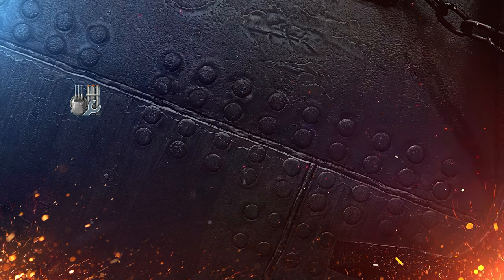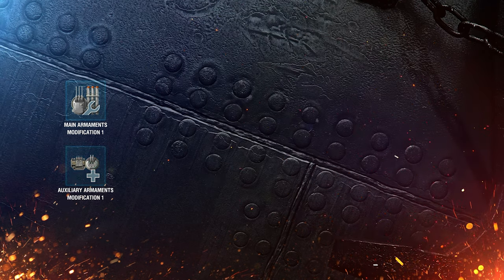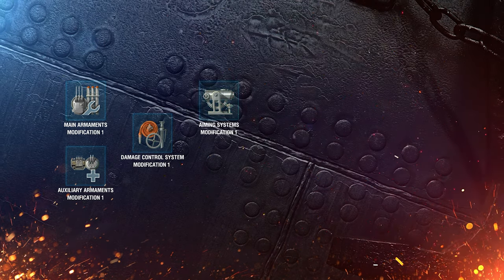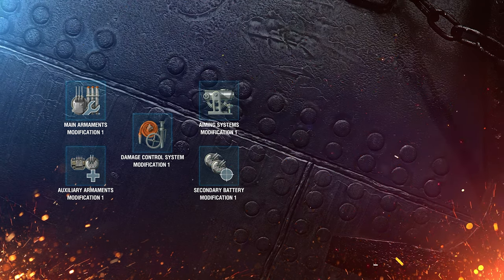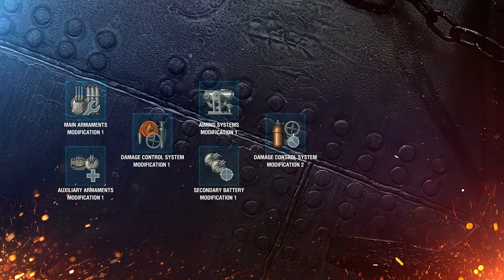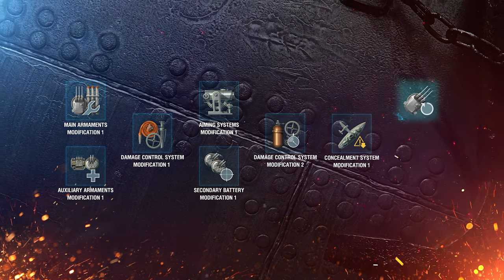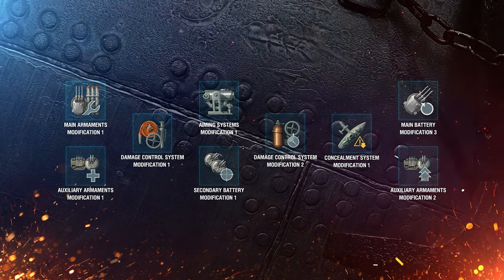Keep in mind, the limited charges of this consumable prevents the ship from overstaying her welcome over time. For upgrades, we recommend the following: Main Armaments Modification 1 or Auxiliary Armaments Modification 1; Damage Control System Modification 2; Concealment System Modification 1; Main Battery Modification 3 or Auxiliary Armaments Modification 2.